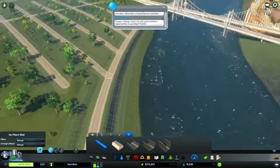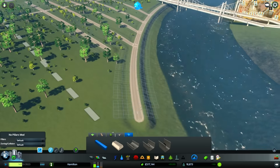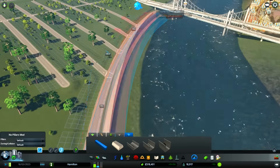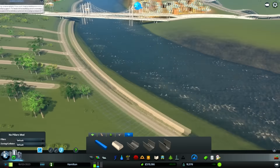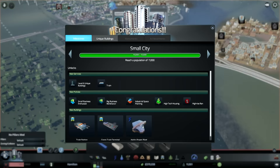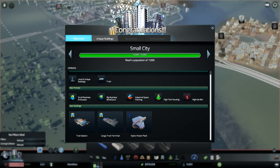I've installed a mod called Quay Anarchy, which apparently allows you to just basically build quays wherever the heck you feel like it. That's kind of nice because sometimes I don't feel like building a quay where the game wants me to. We can build this beautiful long-distance quay right along the side here, and now we'll never have any flooding problems.